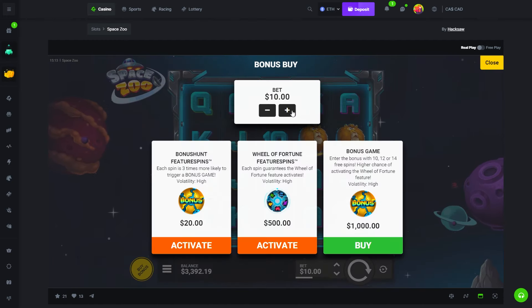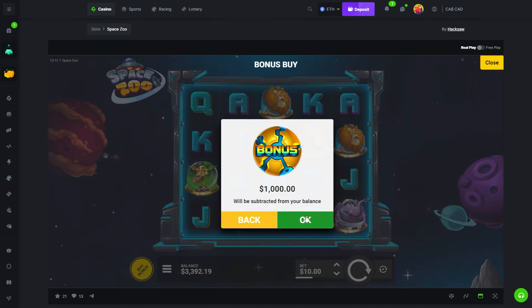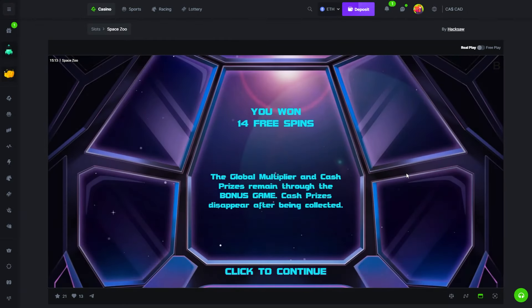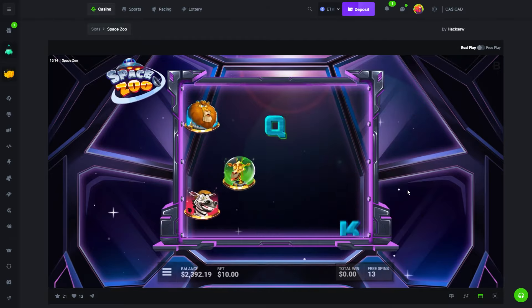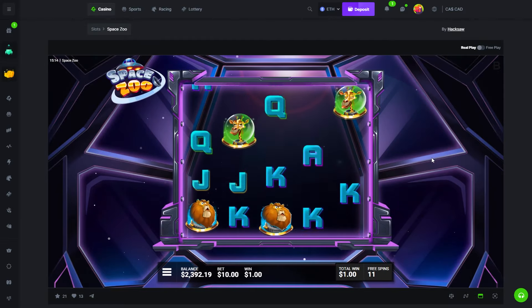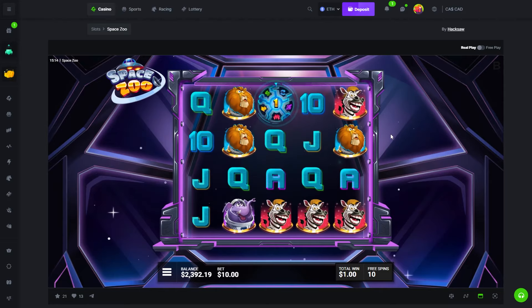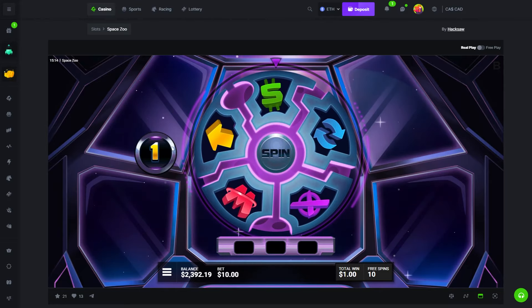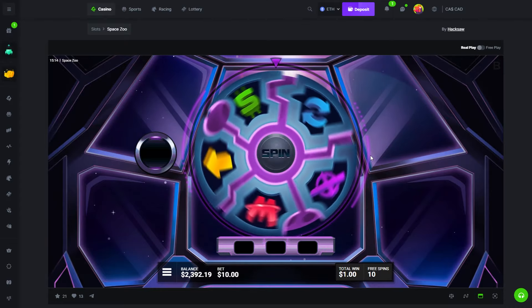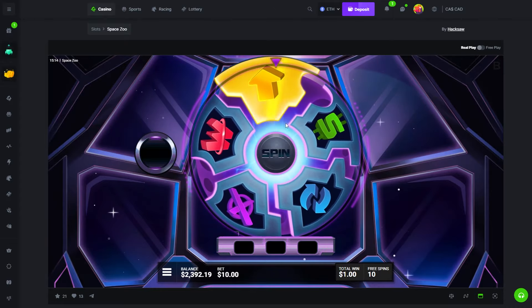Space Zoo is not bad but it's very volatile. We got five scatters — you need the wheel for this to do anything. If you don't get the wheel it's going to be dead. You need more than one spin on the wheel; you can get up to three spins. The wheel is what matters most here.